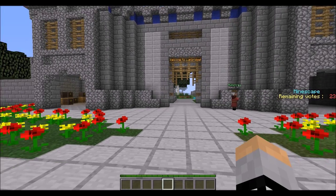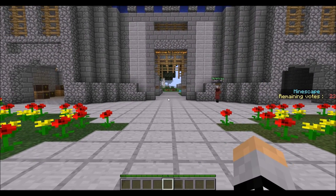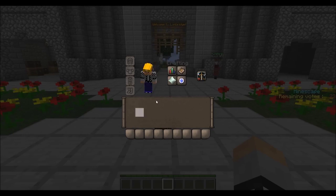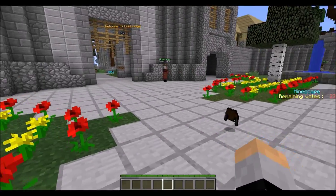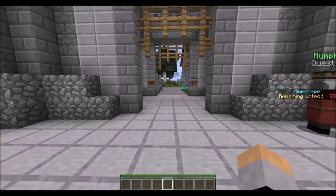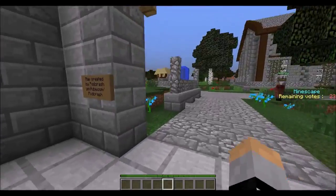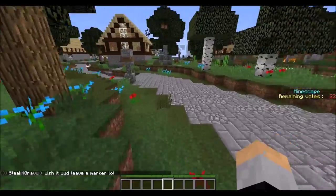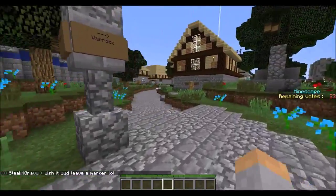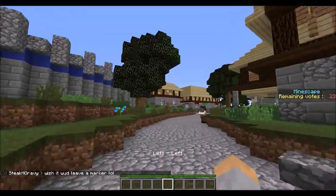Right now I'm going to start fighting, but I don't have any items. So the first thing I'm going to do is go to the shop. The shop is out of the castle — you go to the castle, you go left, follow the path, and there's a shop right there.